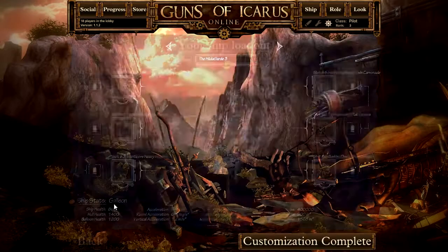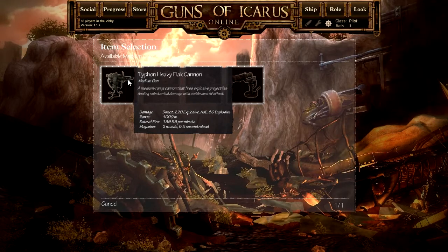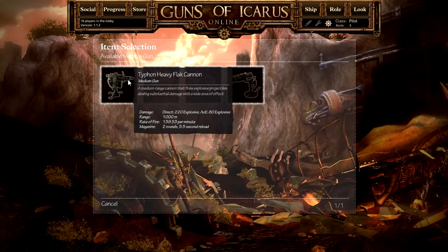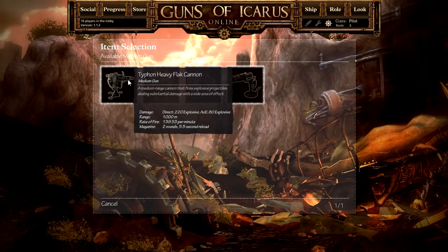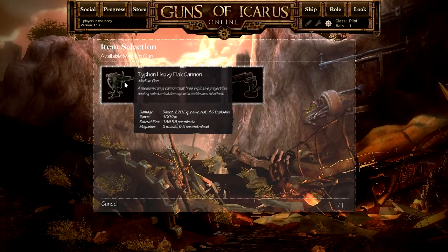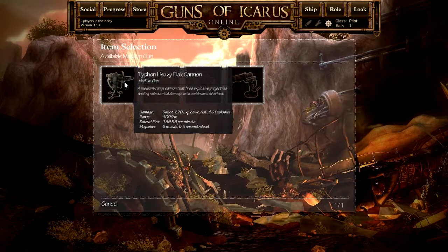Now, in terms of heavy weaponry, you have guns like the Typhon Heavy Flak Cannon. This is a medium range cannon; it shoots very slowly. It may look like 140 rounds per minute is fast — it is not. It actually shoots slower relative to other guns because there's a lot of lead time in between each round being fired, but it does a fair amount of damage.